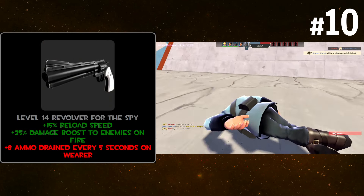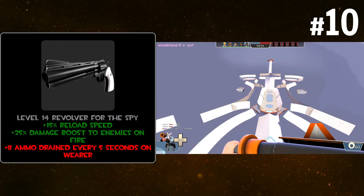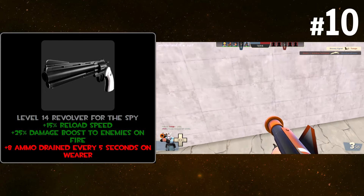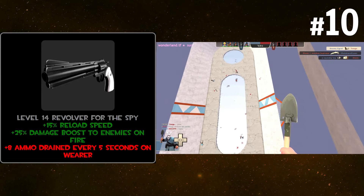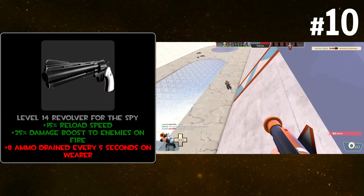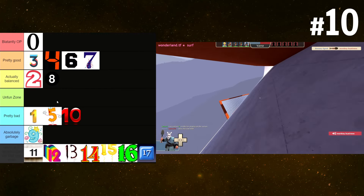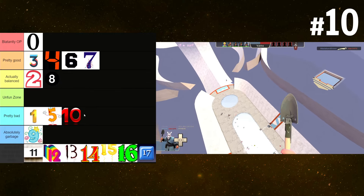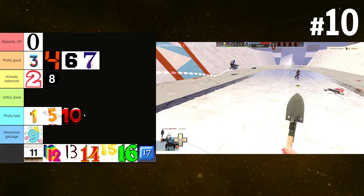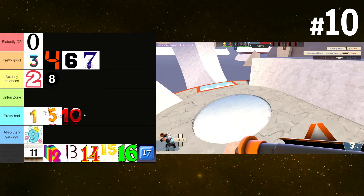A revolver with faster reload speed and a damage boost to flaming enemies, but it has 8 ammo drained every 5 seconds on wearer. At least it's every five seconds and not every second — you'd be out of ammo within about 30 seconds, which is not good. The boost you're getting isn't worth the hassle of grabbing ammo packs just to maintain revolver ammo. It's basically a ranged Sun-on-a-Stick with slightly faster reload speed. I'll put this in pretty bad.